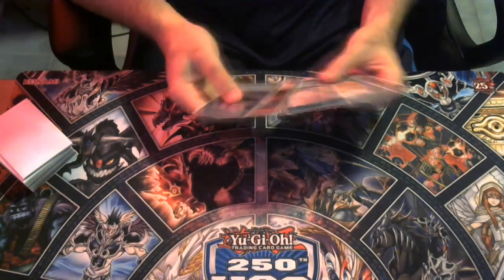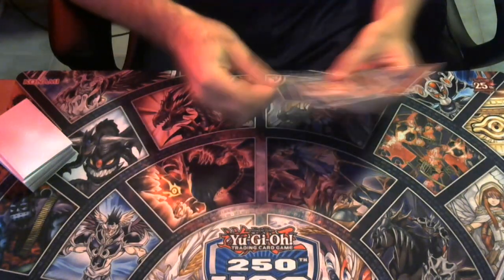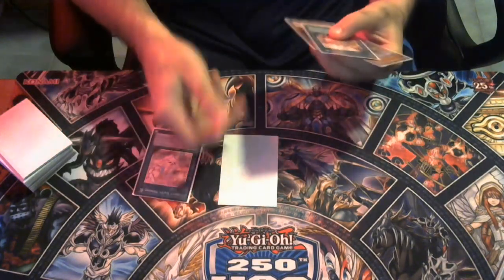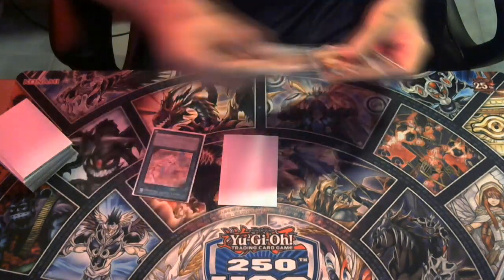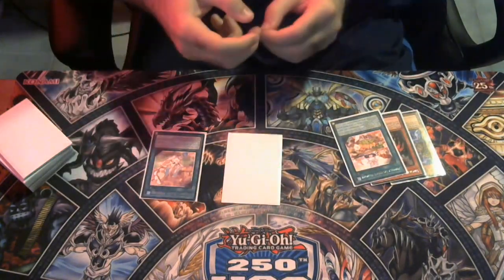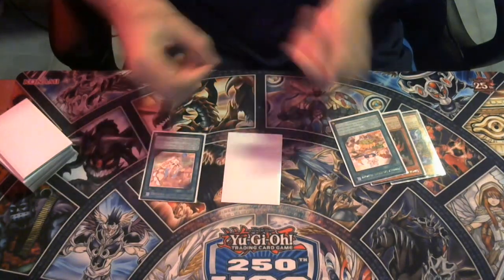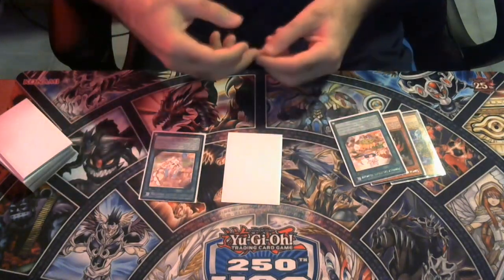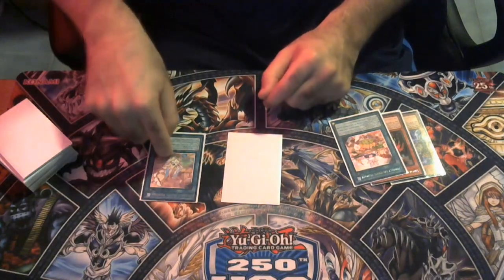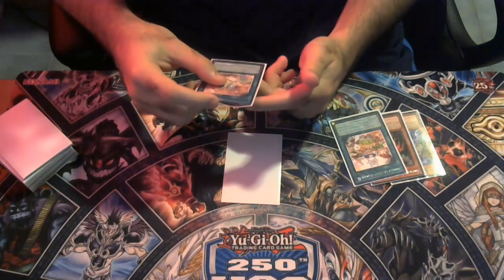If I was playing out this hand, I wouldn't even set the Delicious Memory. I would actually just set the Talents face down. Then I would activate the Happy Memory. Be sure that whenever you activate these quick play spells, they do everything on resolution. So at the initial activation, that's when the opponent has to Ash. Happy Memory says target a card on the field until the end of the next turn — it can't be destroyed by card effects. If the opponent asks you for a target, they're cheating you, because this doesn't even target. It says 'choose one card.'